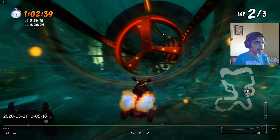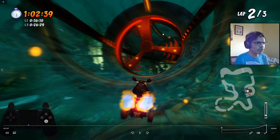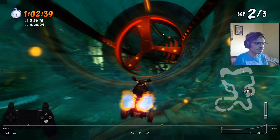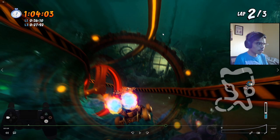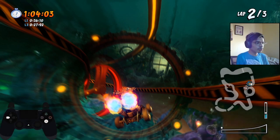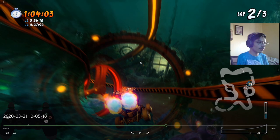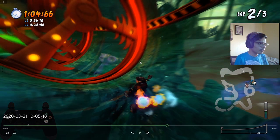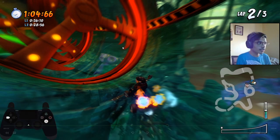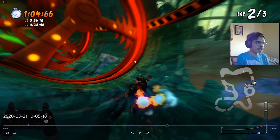For the second fan blade, as I said earlier, it's always to the right — cutting more corners. The airtime gives you more view and more time to react to the third fan blade. For the third one again, it's the same as the first lap — the best path to take is from center around to the right.